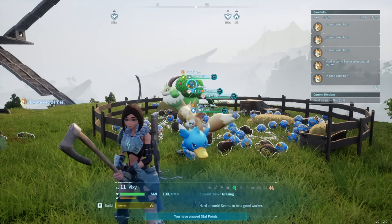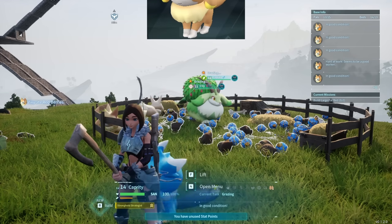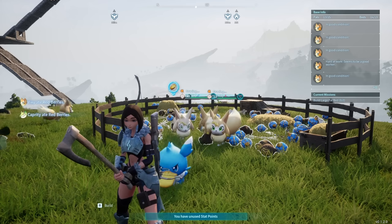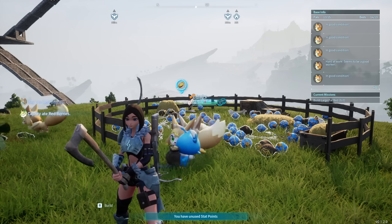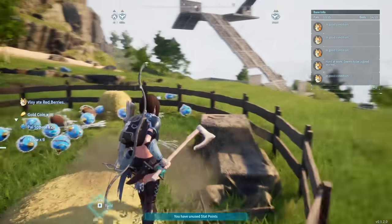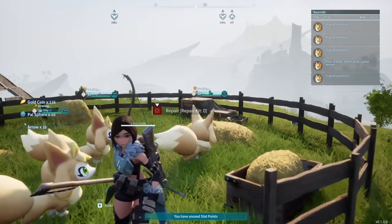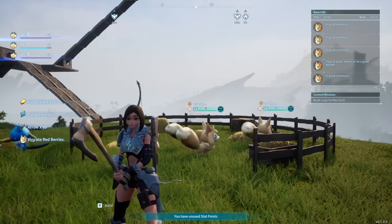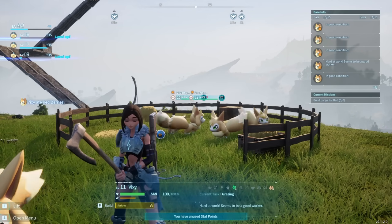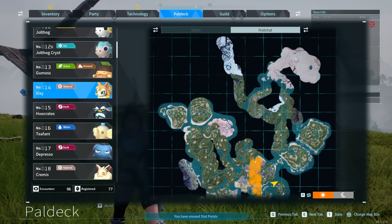Have you ever wanted infinite pal spheres, infinite arrows, or just some free gold coins? Then you may want number 14 on the list: Vixie. Vixie is one of the best early to mid game pals, and I even use it in the late game just to keep a supply of pal spheres. You get a bunch of Vixies, put them in a ranch, and they'll produce arrows, pal spheres, and some gold coins. There's only one area in the entire game where you can find them.